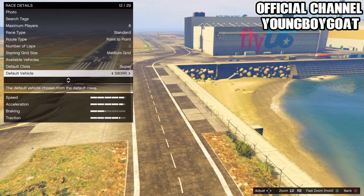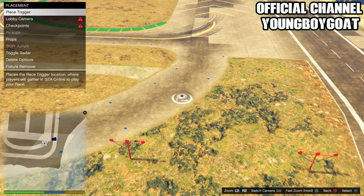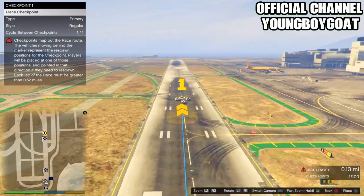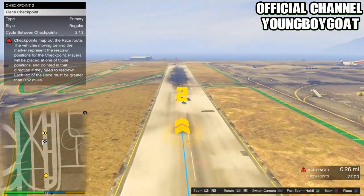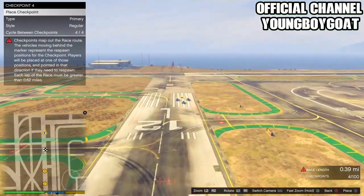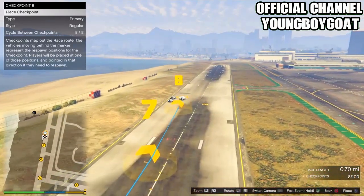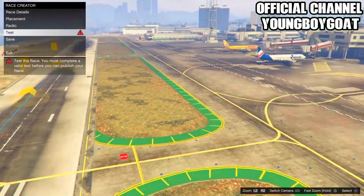Set the default class to super and find a fast car. Place the placement around the back. For the lobby camera, take a picture. Now here's the important part — the checkpoint. In the bottom right of the screen it says 0.0 miles. Make sure that gets to exactly 0.71 miles — no higher, no lower. You can go in a straight line, do turns, whatever you want, just make sure it hits exactly 0.71 miles, because this is one of the most important parts of the glitch.